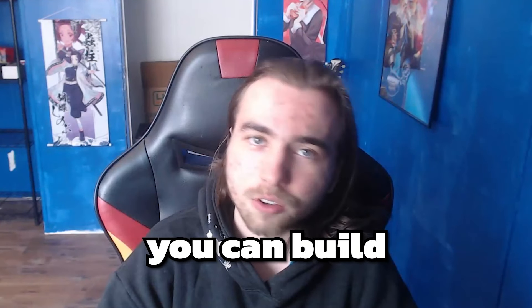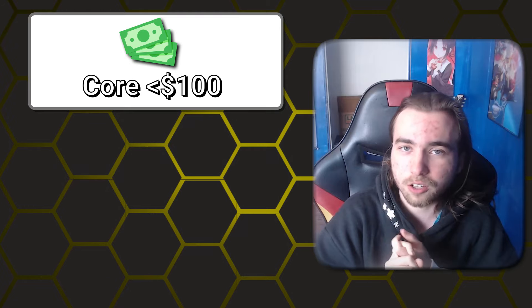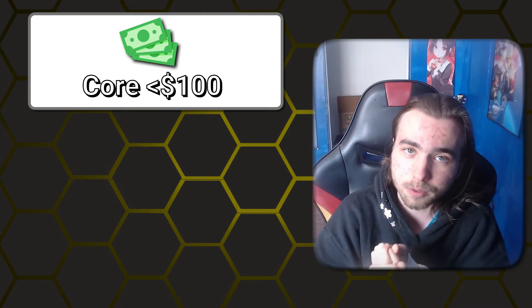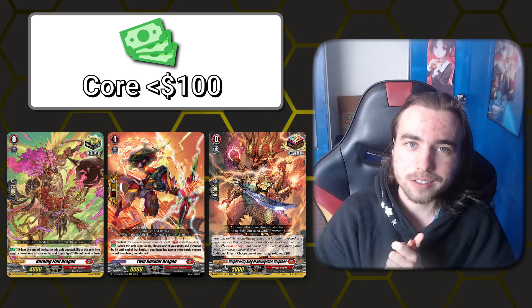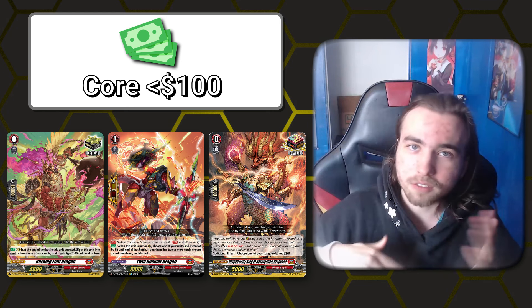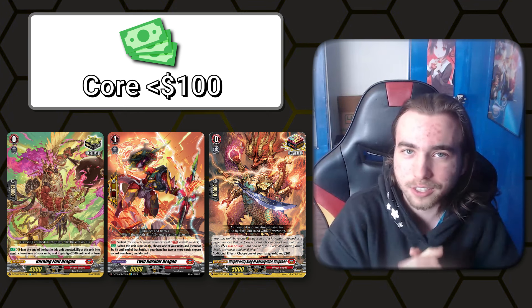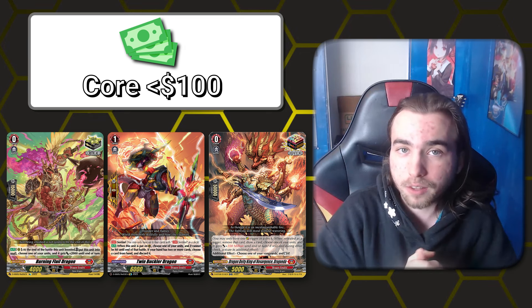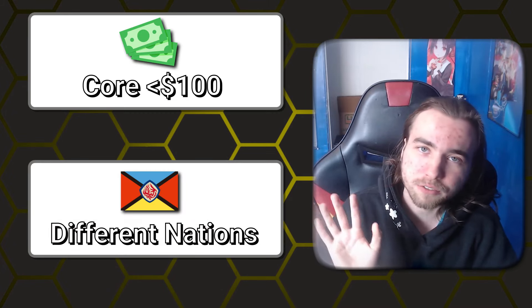These are the top 5 competitive decks you can build for $100 in the Vanguard standard format. The criteria I'm using is wanting to build decks where you can get all the core and all the important cards for $100 or less. This isn't counting staples like effect triggers, effect sentinels, and overtriggers, mainly because some of those fluctuate a lot, they get reprinted a lot, so a lot of people should have them. If it's of a new nation, you might have to add a bit more. I've also tried to do a bunch of different nations for this one.